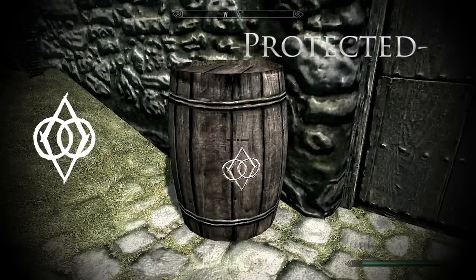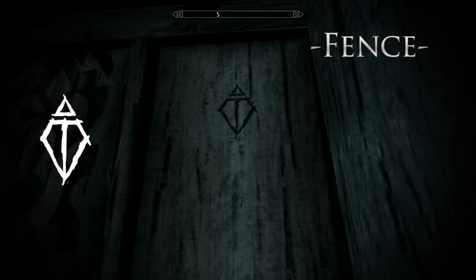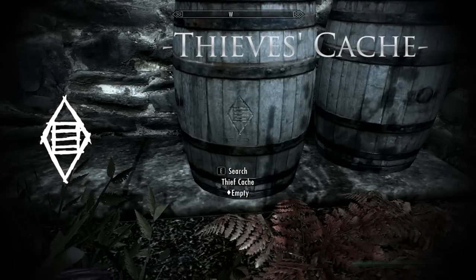This one is called Protected, which means the building is under the guild's protection and should never be robbed. This one you should be excited to see — it means there's a person around who will buy your stolen goods for a fair price. This one is called Thieves Cache, meaning there's either a barrel or a chest nearby containing thief materials.